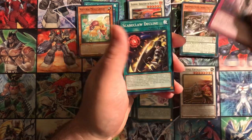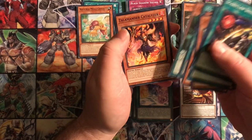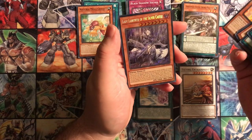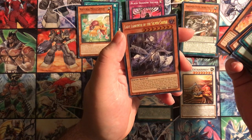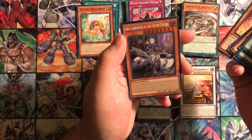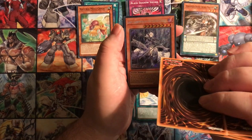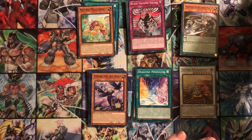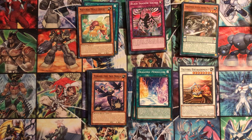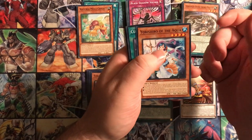Next pack: Black Shadow Squall, Scareclaw Divine, Bamboo Sword, Puffin, Omen of the Goatee, Heartbeat Spirit, Catalyzer, and Lady Labyrinth of the Silver Castle - never heard of it. If a Labyrinth card or effect of a normal trap was activated, except for her, you can special summon this card from hand. I almost think she goes with the Lady of Lament deck that uses all the virus traps or just normal traps in general. Not sure if that's the best secret to get - might have to look into these between videos.